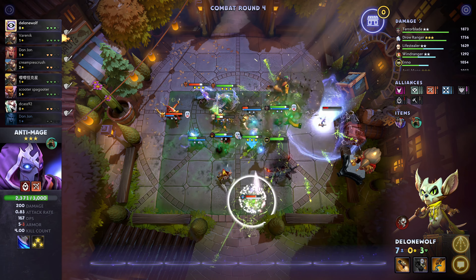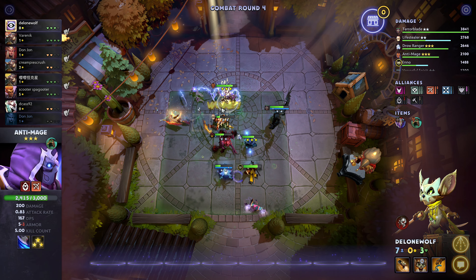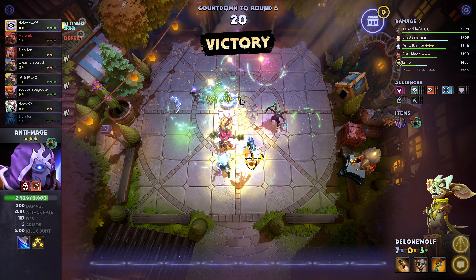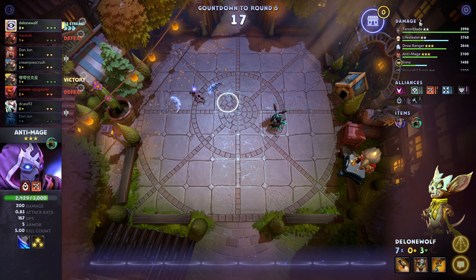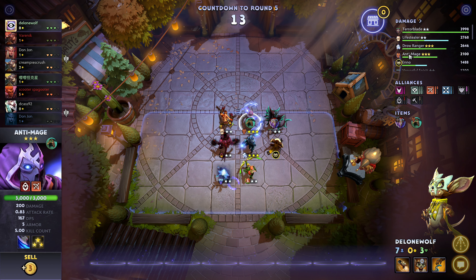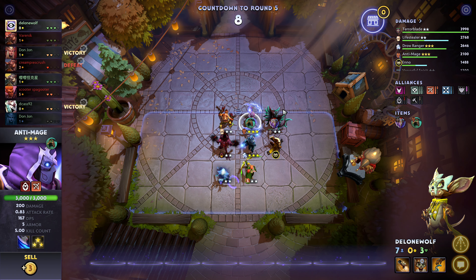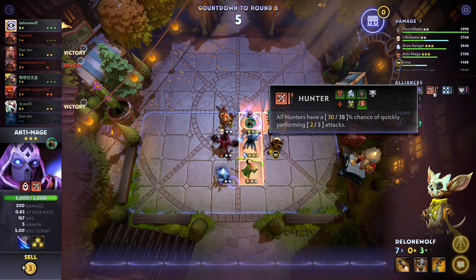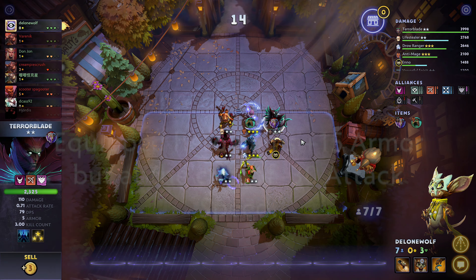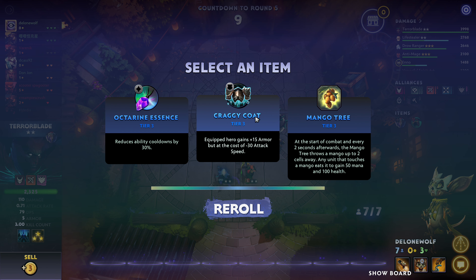Hopefully this can work out a little bit better. What's that in the back? Also a tier three Animage - but I don't think he has triple attacks and that's going to be a problem for him. There we go - good victory, pretty good victory. Terror Blade top, Life Stealer, Drow, Animage.